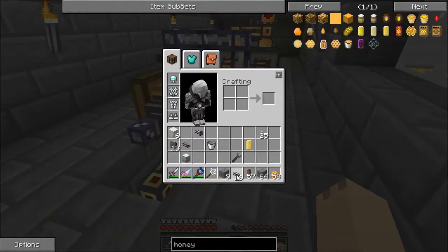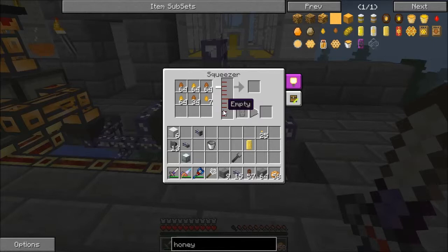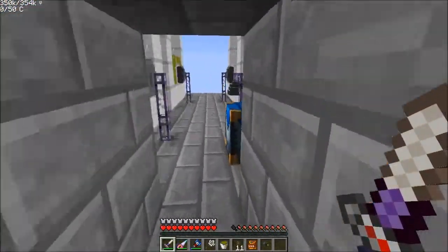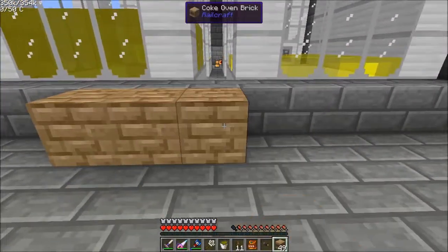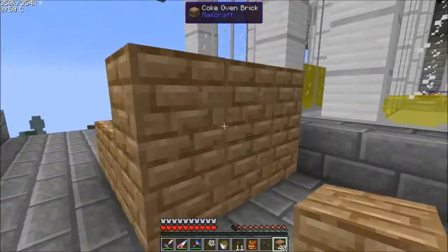We'll hook you up just like this. I've done a little bit of work — I've removed two of the coke ovens I used to have in the massive refinery building, and we're just going to put those in right here.